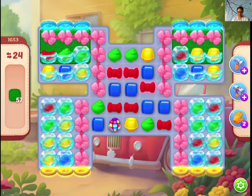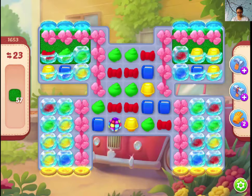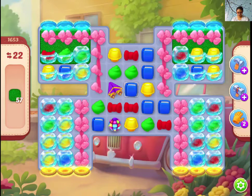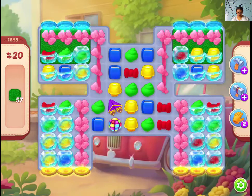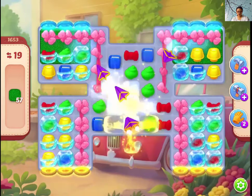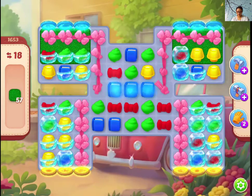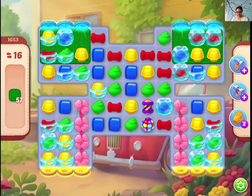Hi guys, this is level 1653, let's play. Match these two so that the ripples are gone. Your first job is to clear out the ripples because they are blocking everything — you can't do anything with the ripples.